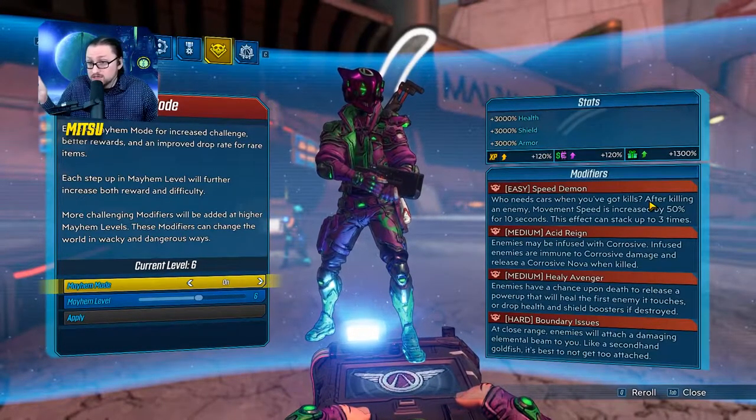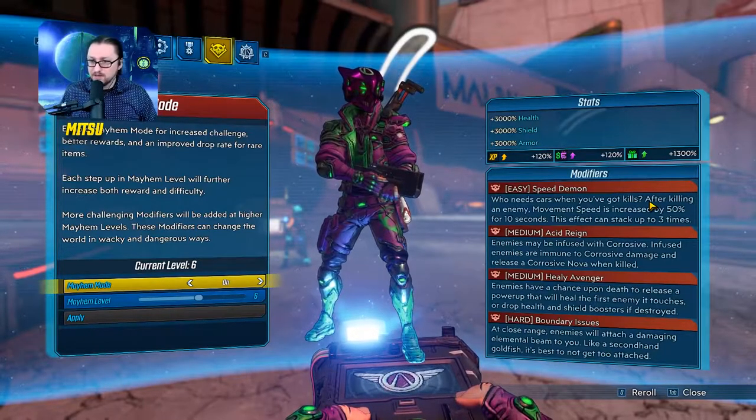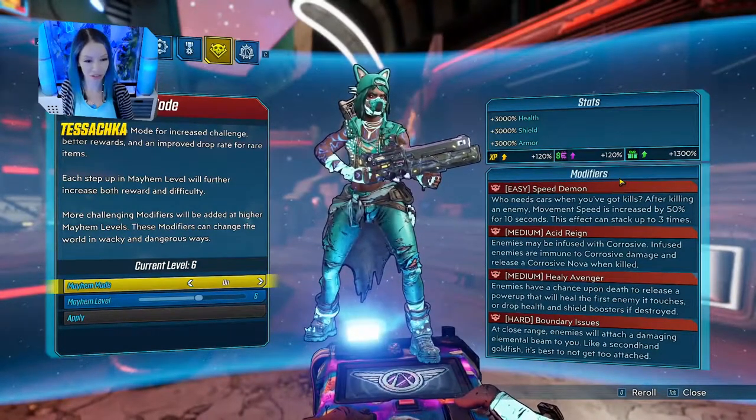We're playing on Mayhem 6. Mayhem 6 has one easy, two medium, and one hard modifier. For easy, you can see Speed Demon right there — 'Who needs cars when you've got kills?' After killing an enemy, movement speed is increased by 50% for 10 seconds, and this effect stacks for up to three times. That's great for somebody like Zane, and Amara benefits from move speed as well.